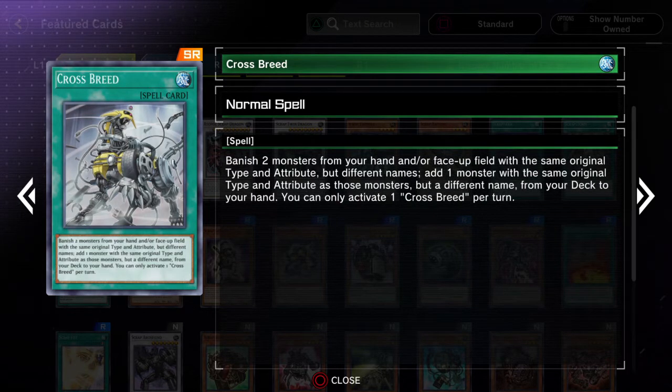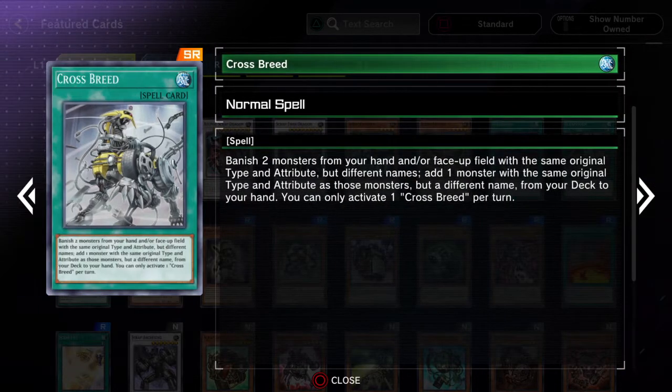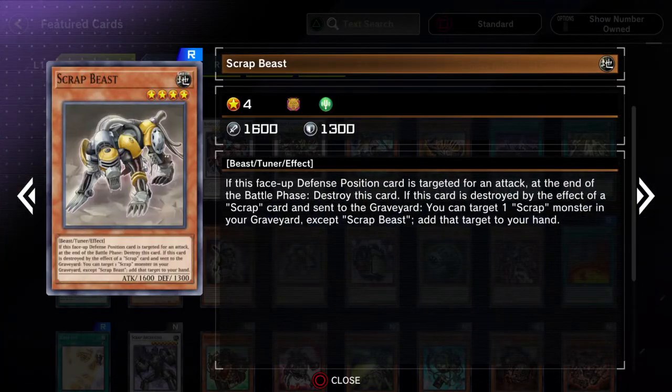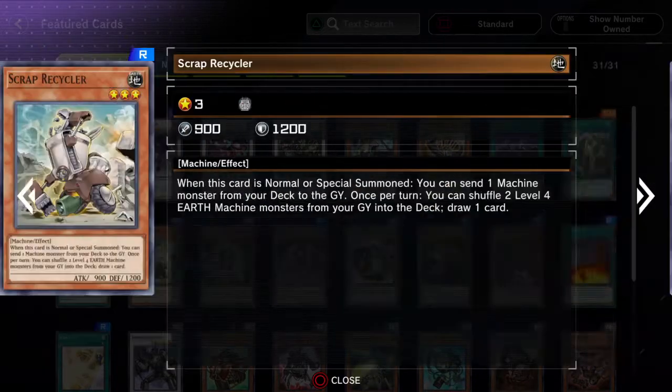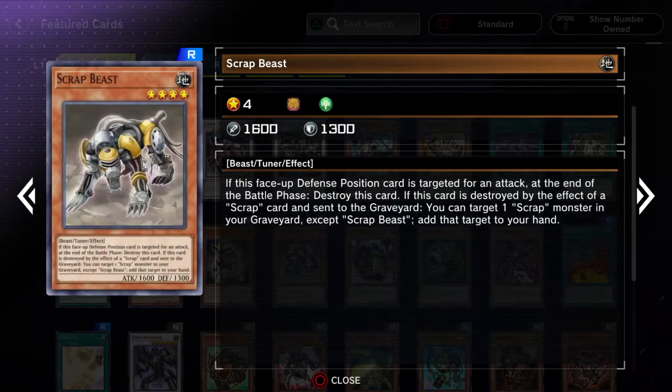Crossbead is a really good card for Metaphys. I know that because I used to play Metaphys and this was a pretty hype card when it came out for that deck. I think it is used in Metaphys — you could probably just use three of this card, or at least two. Scrap Recycler — also Scrap Recycler isn't too bad in that Cyber Dragon deck. Yeah, I couldn't think of the name.